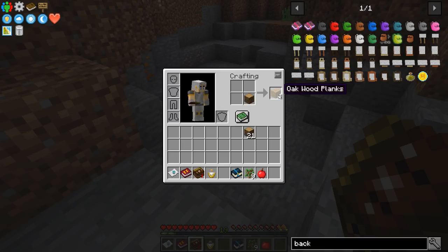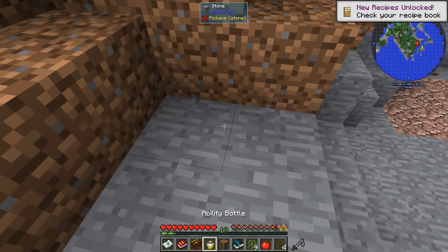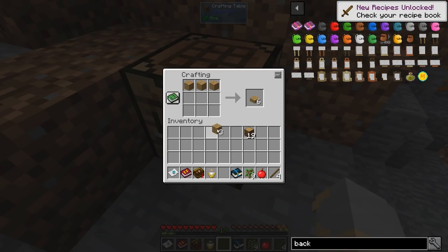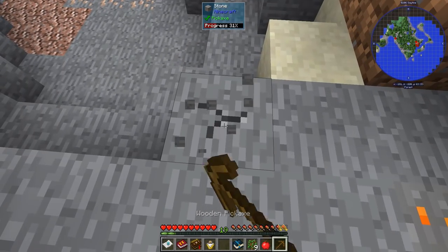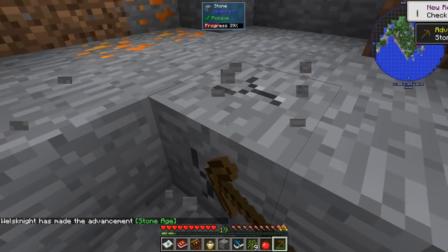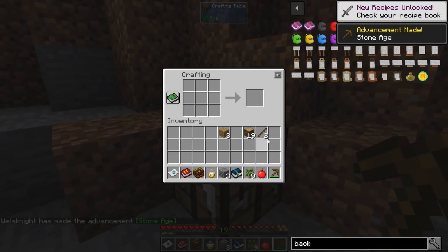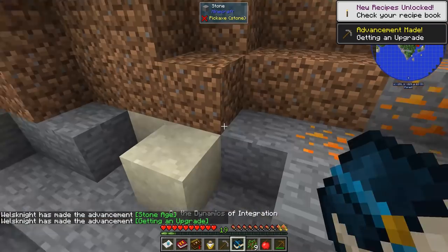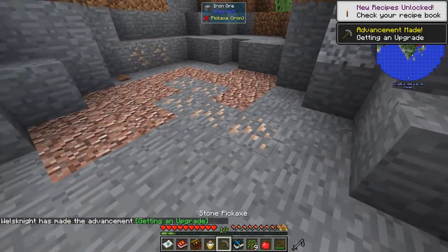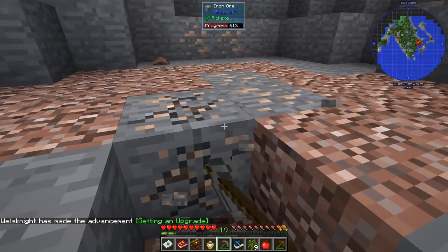Free iron right off the bat — hello, don't mind if I do! Let's make ourselves a wooden pick, and then a stone pick, and then we can get all this lovely iron that's just sitting right here waiting for us to take it. I'm very happy for this.